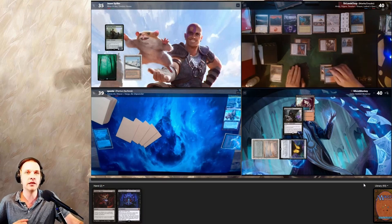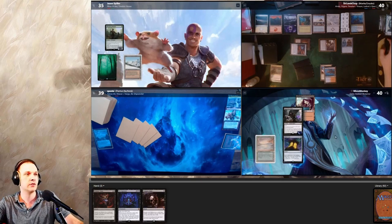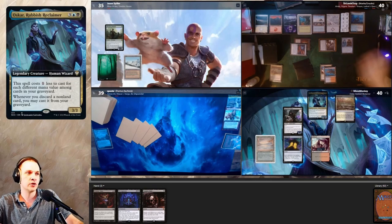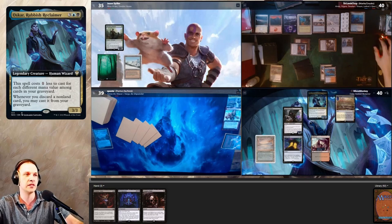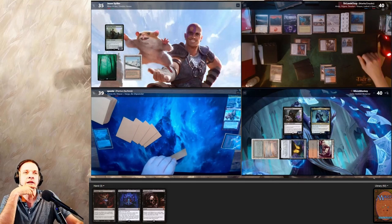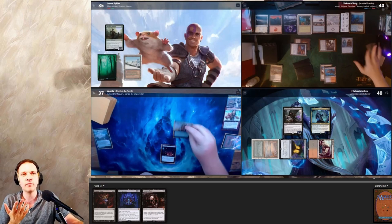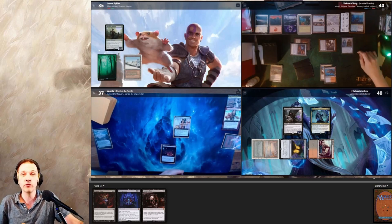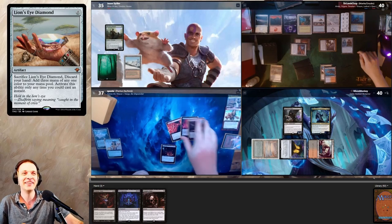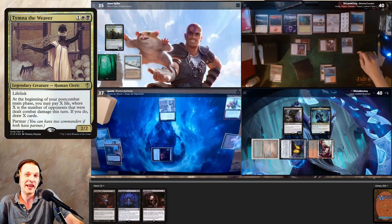He attacks Jason with his Armix. I was a bit scared he'd attack me and kill my Opposition Agent, but he can kill it later. Jason takes three damage. On my turn I play the Badlands stolen from Pontus and cast Oscar — currently with one CMC zero in graveyard, he costs four. I'm keeping blockers because if Armix attacks me he can kill one creature, but I can block and kill Armix.